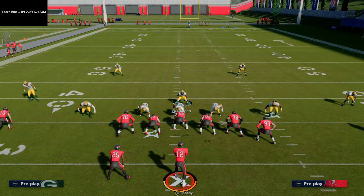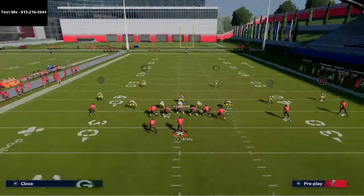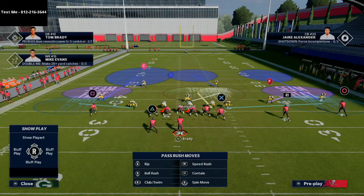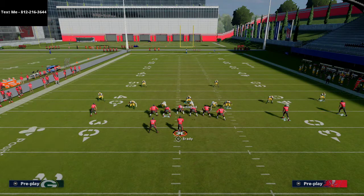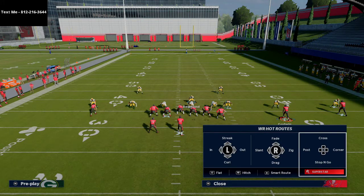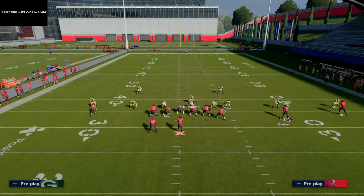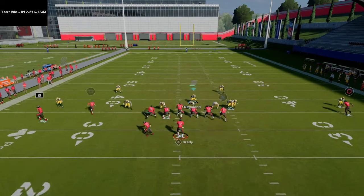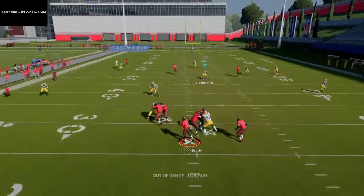What you'll notice is that this will auto flip at the line of scrimmage — the cover three is always going to be on the trip side of the field. Most people will put a cover two on the left side, so they'll basically deep half this corner and play cover two effectively. They're going to use the middle of the field — this is a very tough defense to beat. Then they're going to probably press coverage and pass commit.